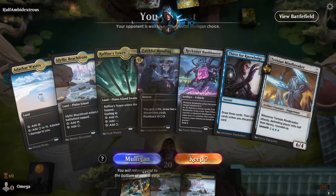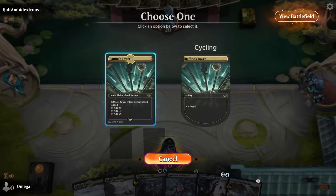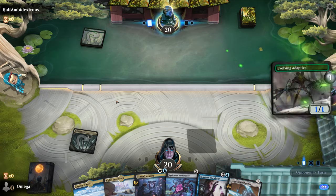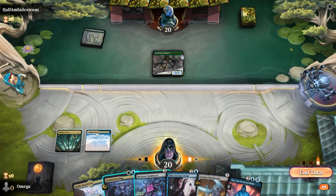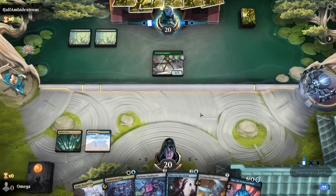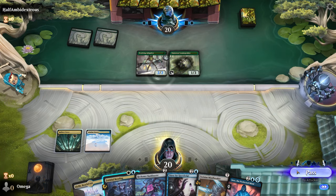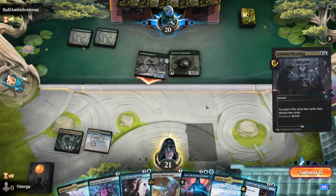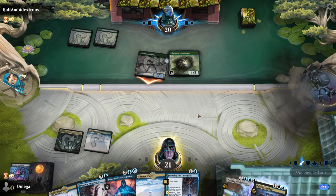We're going first — we definitely take this hand. Starting with Raffine Tower. We start with Faithful Mending to fix our draw — we can get rid of Mind Breaker, especially since we want it in the graveyard. This creature will start hitting us for a lot probably. We know everything so let's find ourselves and draw some cool cards. It's Bankbuster — I don't think we'll have time to play those other kinds of things.